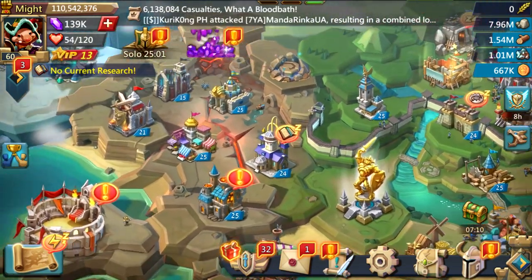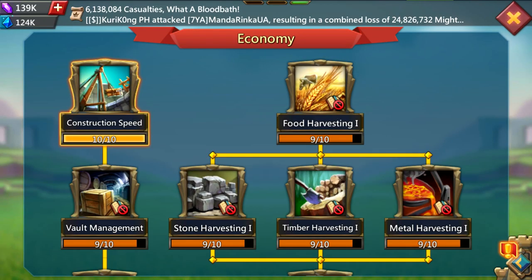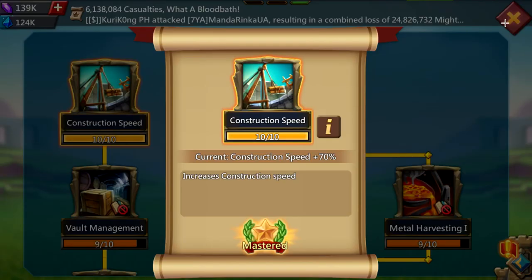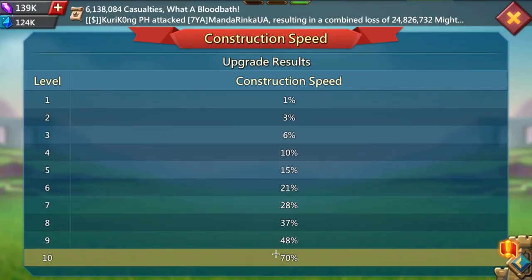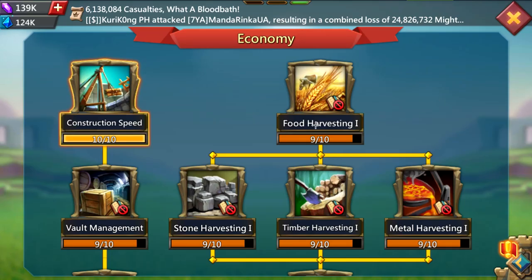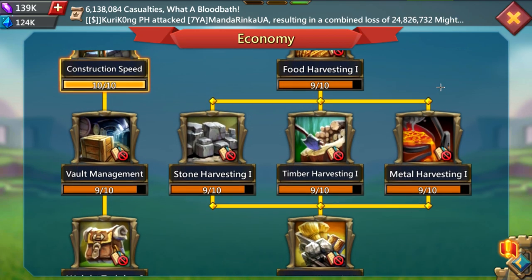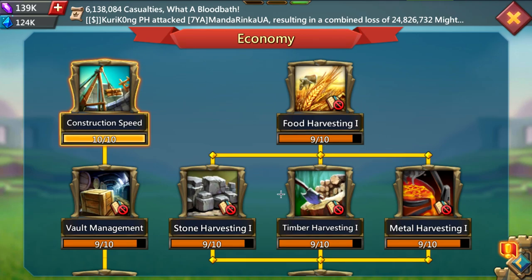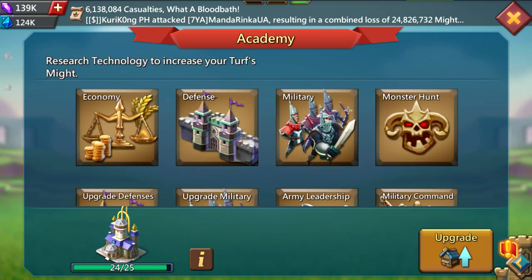For the economy research, I recommend only working on construction speed — you can get it to level 10, but you don't even have to. Personally I did it because 70% is actually a lot and it helps me out. I also did some additional research because this account is eventually going to be T4, but do not do that research — it's probably over 10 million might and not worth it.